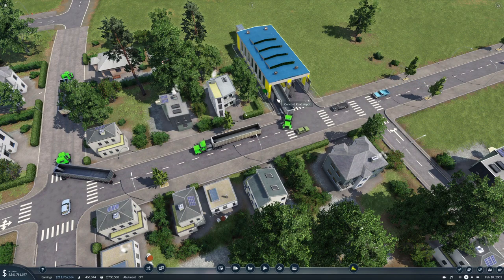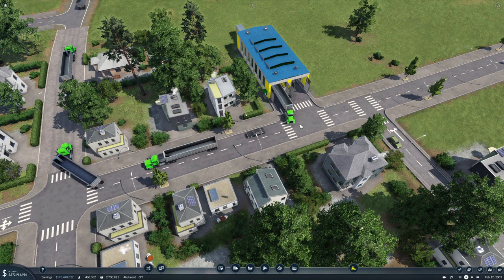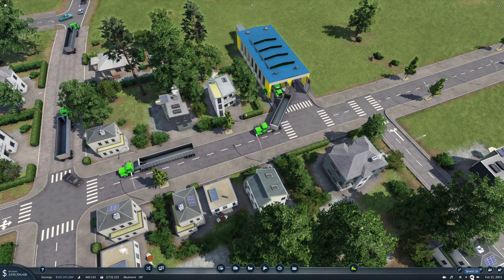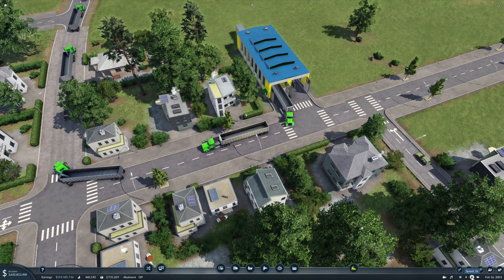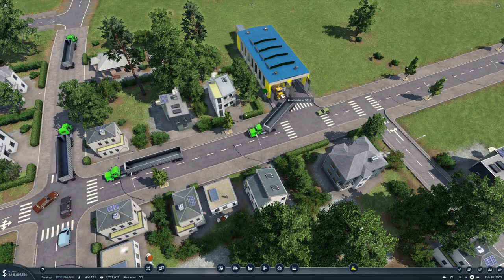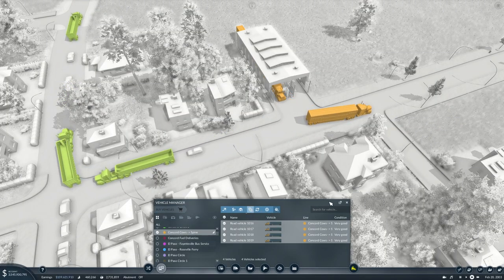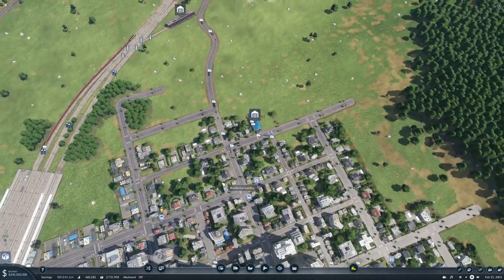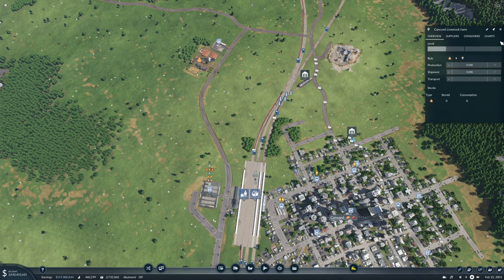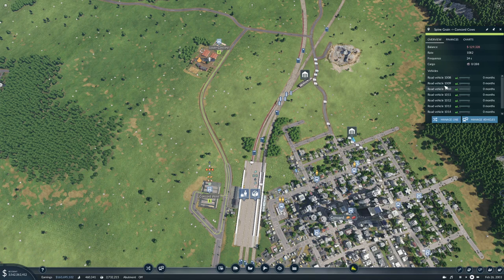One, two, three, four, five, six, seven, eight — the cattle trucks will be coming. You only produce 400, then we have way too many trucks on this — way too many. So three of those.